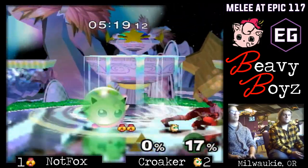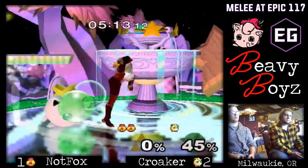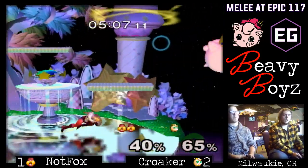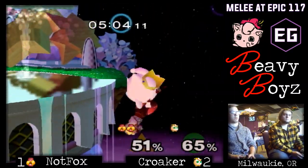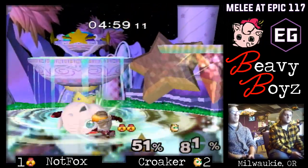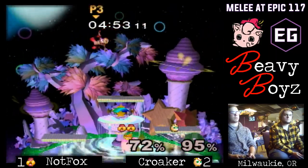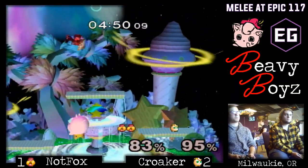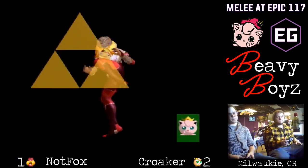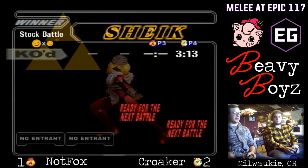Sheik's best punish there is definitely to go for a down throw chase, because you don't really get that much from a fully charged up-smash and it's not going to kill until about 70%. Opting for a down throw into whatever aerial you can get is just going to end up being more damage overall. That was fantastic — so fast. Croker is doing the same thing he did last game, where he realized he had to start changing what he was doing but it was a little too late, and now Sheik just gained huge momentum.